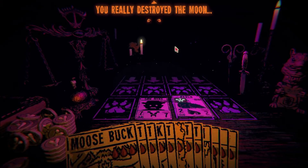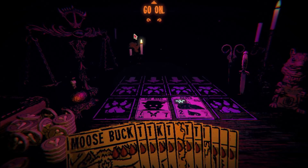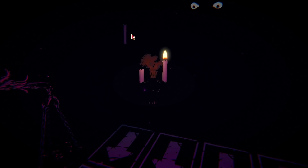I have the Super Horror Bro Mike card, and I'm happy to sacrifice these two to lay it down. Super Horror Bro Mike's going to fittingly end this boss fight. Here we go. 'You really destroyed the moon? I suppose all that's left is to finish me off.' Go on. Yes, there we go — we really did finish him off as well. Beautiful. So what happens now? Are we going to get out of the cabin?